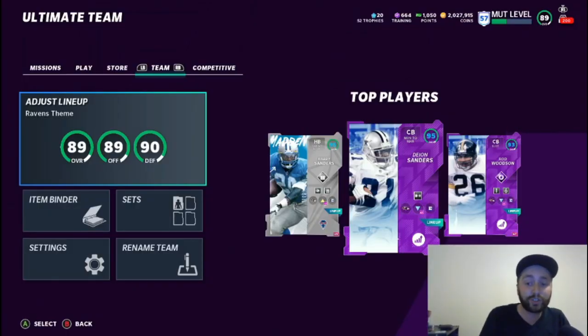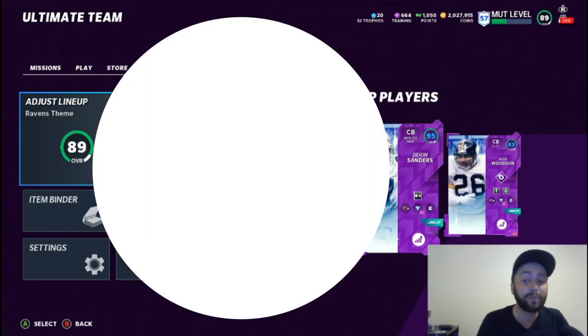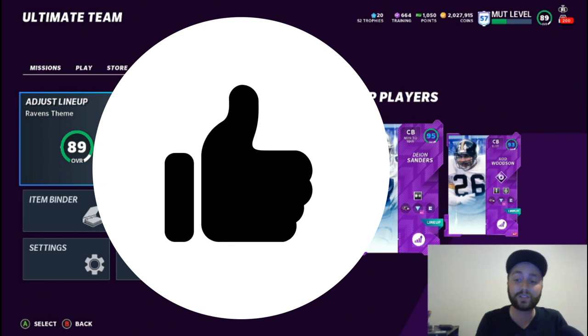What's going on Crunch Nation, it's Crunch here coming at you with another Madden Ultimate Team video. Today we're going to be going over an update to the Ravens all-time best theme team. If you're new to the channel, we do coin making methods, gameplays, team builds, pack openings — pretty much anything for Madden Ultimate Team. If you like the video make sure you drop a like, subscribe, comment, and turn on the notification bell.